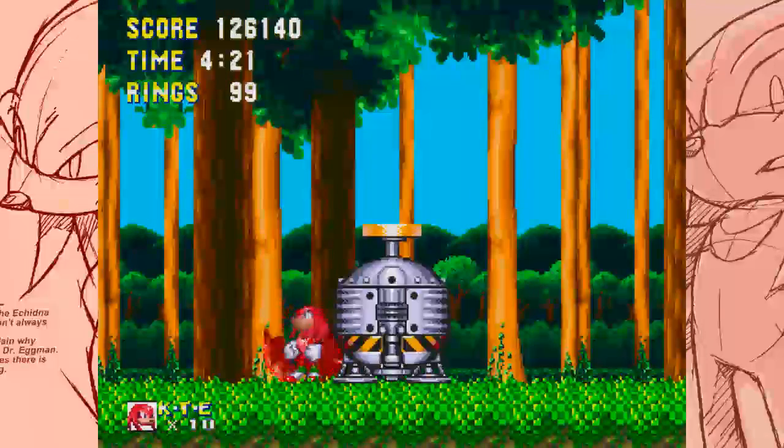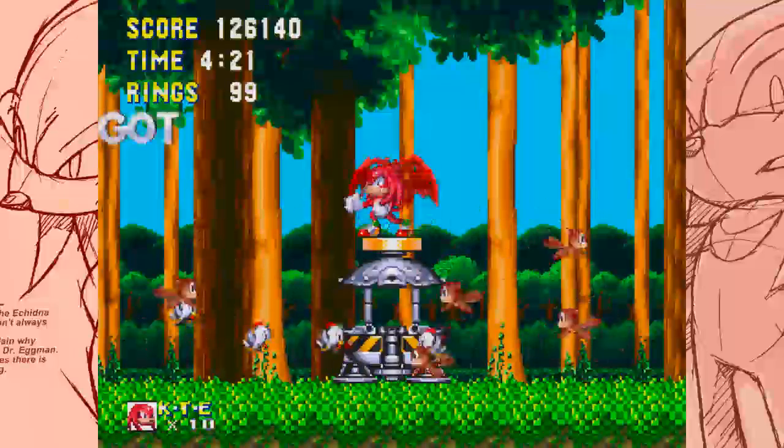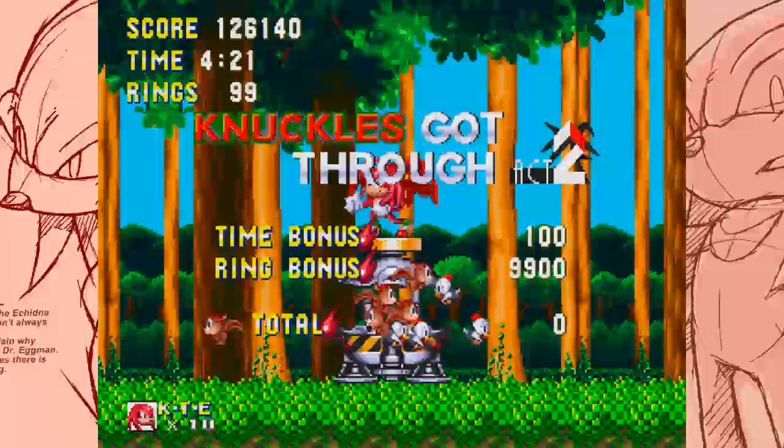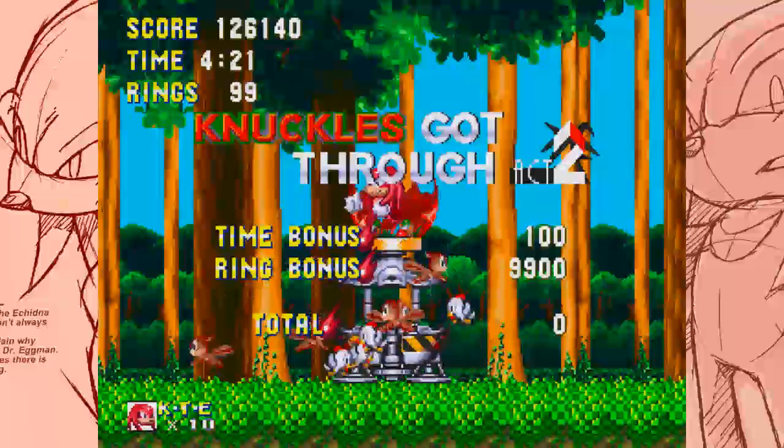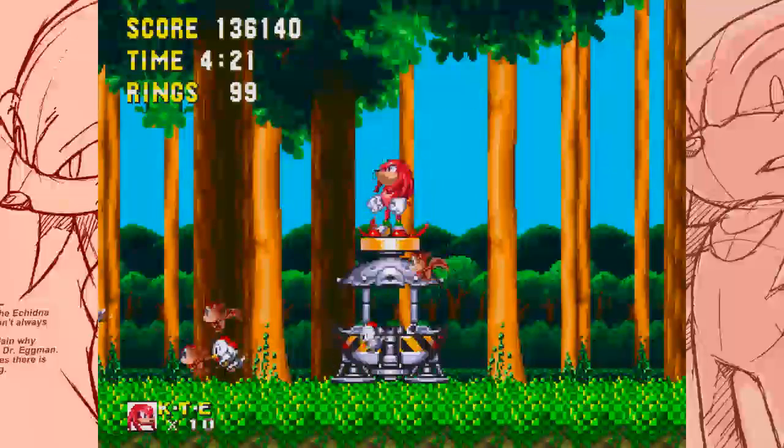The next zone is Flying Battery Zone, and straight away that Sonic & Knuckles difficulty is going to come straight back in that zone — there are some nasty bits. And then when it goes to Sandopolis, that's it, the game's back up to where it used to be. Ten lives. Flying Battery Zone. Let's end Mushroom Hill Zone. Knuckles got through act two of Mushroom Hill Zone and didn't break a sweat. Until next time, if we live that long.